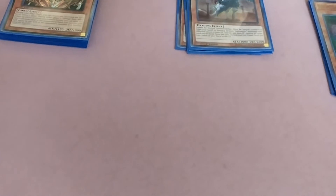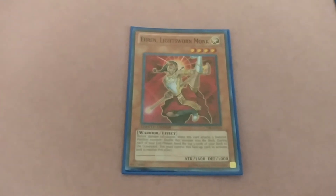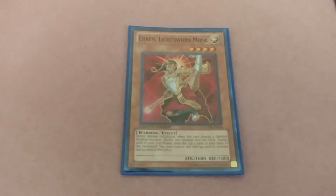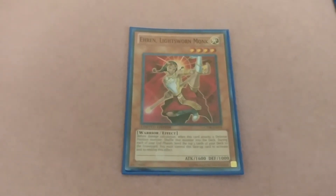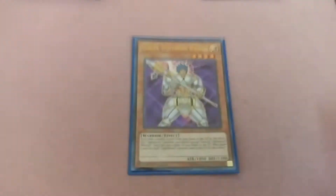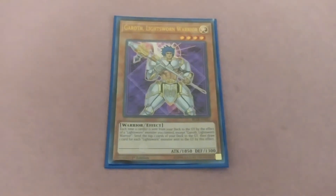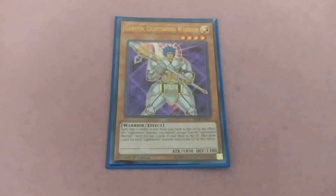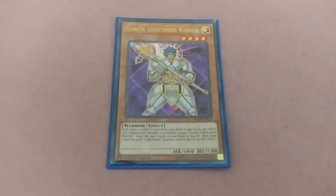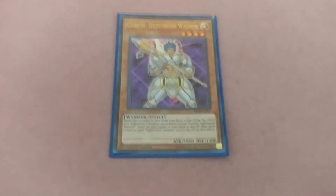One Erin — when this card attacks a defense position monster, shuffle that monster back into the deck. During your end phase, this card also sends three cards from your deck to the graveyard. One Garoth — each time a card or cards is sent from the deck to the graveyard by the effect of a Lightsworn monster you control, except Garoth, send the top two cards from your deck to the graveyard, then draw one card for each Lightsworn monster sent from your graveyard by this effect.